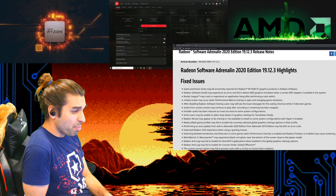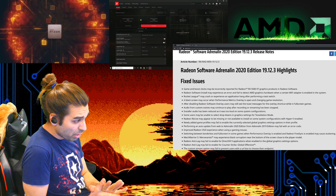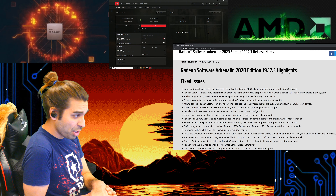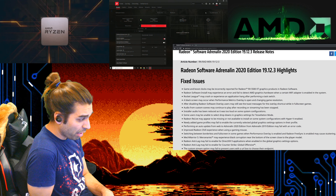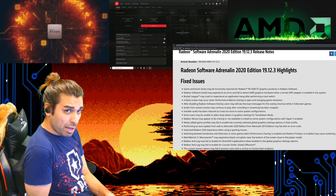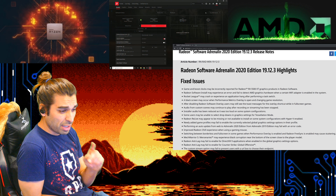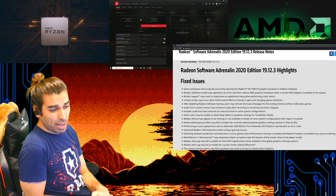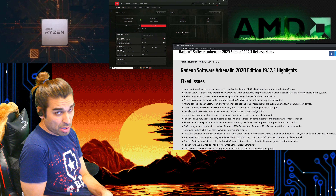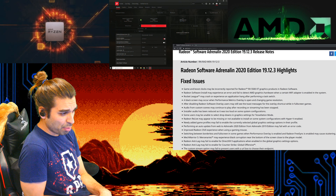So as we go down the patch list of this brand new optional, which came in three days ago - I'm a little bit behind - we're going to catch up. As we look inside of the gameplay, we have the boost clocks may be experiencing issues on the Radeon RX 5500 XT and graphics products in the Radeon software, which makes sense. It's a brand new family article which joined the group not too long ago.